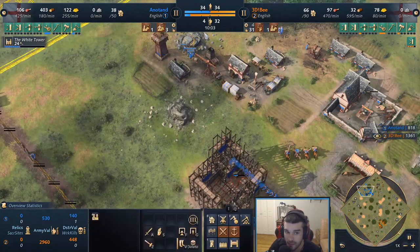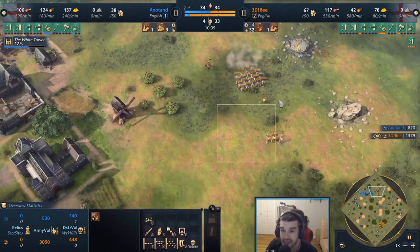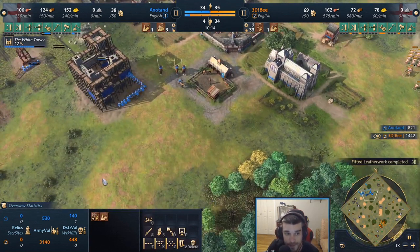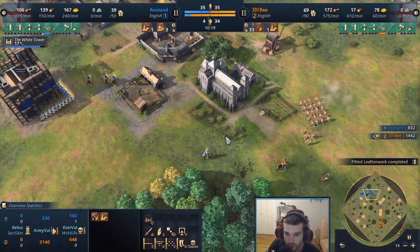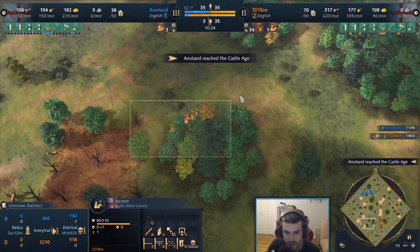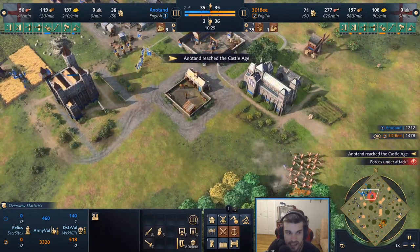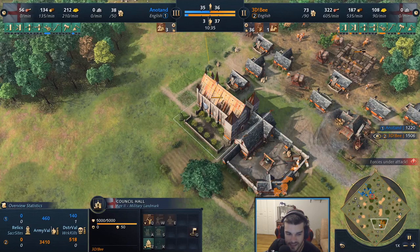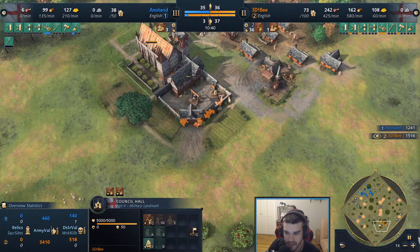Not really the worst thing — he can easily transition and build a second TC behind this. He needs to deal with the longbow mass in his face; this is super scary and could be a game-ender if it gets on his eco. He doesn't have the production or the units to deal with it. Throws away the scout — now lacking vision. 3db is feeling comfortable, moving further out on the deer. 3db spots the white tower and backs away. I think he might start cutting longbow production and transitioning more into castle age.